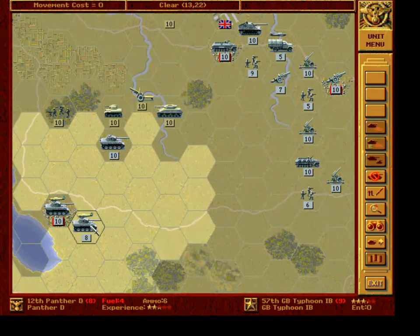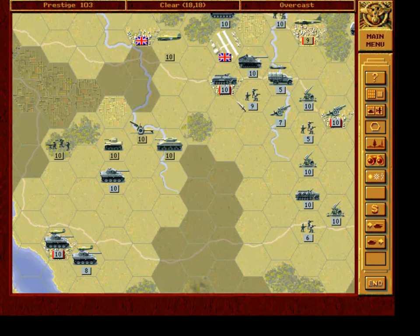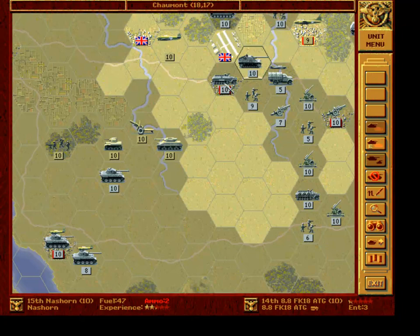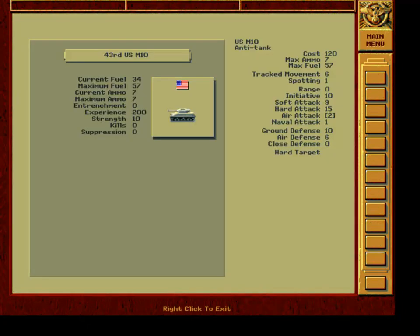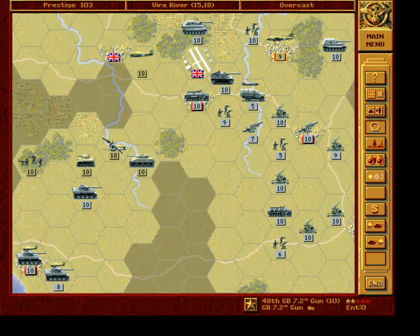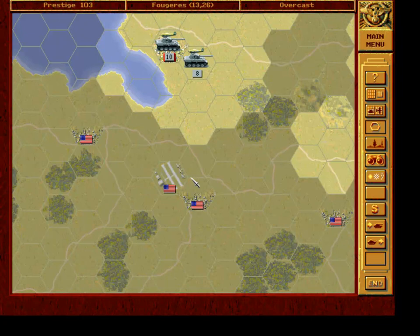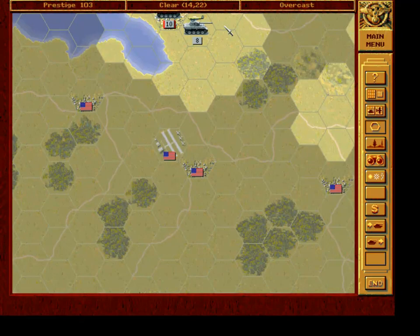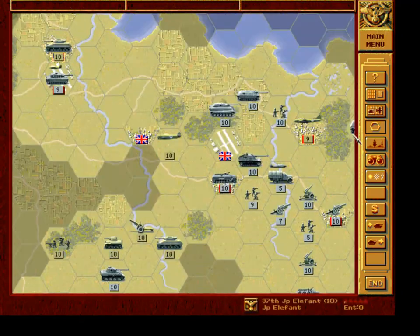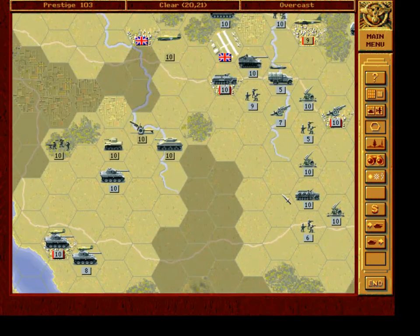I noticed when checking everything that our Panther D only has four fuel remaining, which means we'll have to play it safe. Perhaps attack with our Nash Horn anti-tank — I believe Nash Horn has initiative of 12, so it should go our way. First, we need to get rid of this artillery — push it back — and for this we'll use our Panther. I was thinking a lot about whether or not to send Panthers immediately south to intercept the Americans.